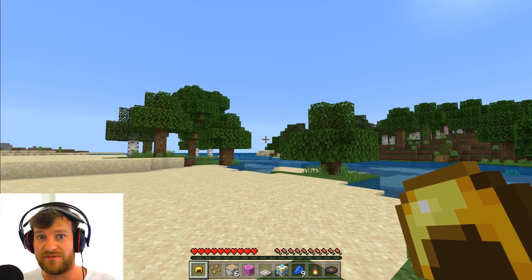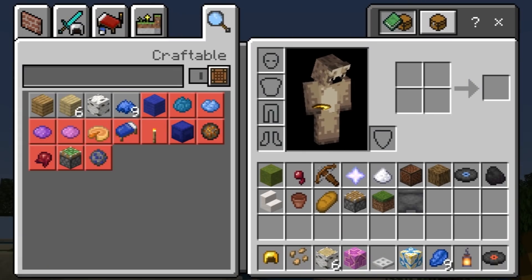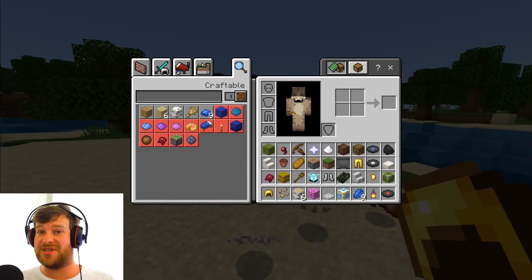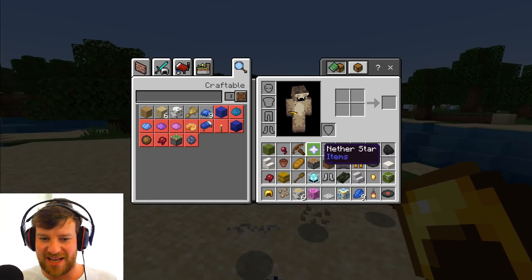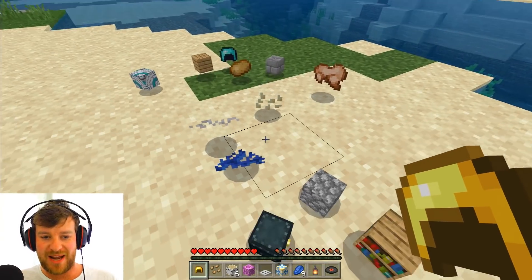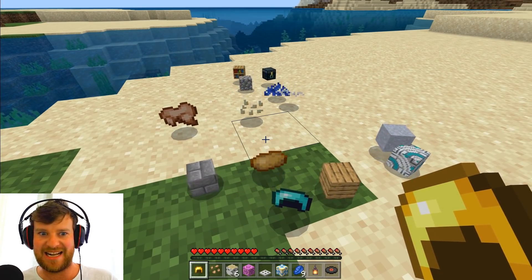It spawns an item every five to ten seconds, and if I just speed this video up — as you can see guys, we've got quite a few random items. We've got like a tile dot lava cauldron. I got another star, I got some iron gear, gold gear. This is so weird — I don't know if I could play it. I think it would kind of drive me mad after a while, because obviously no matter what, it's never going to stop. You're just going to constantly get a load of random stuff basically forever.